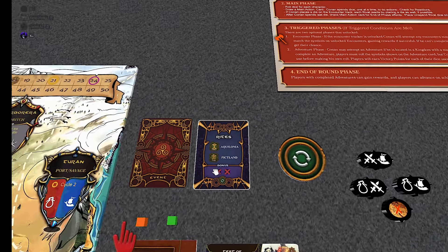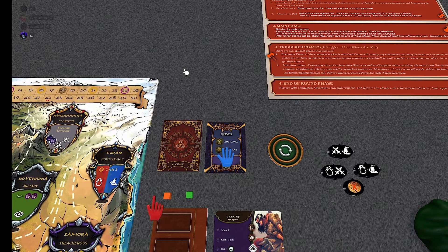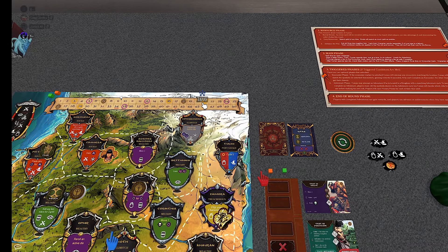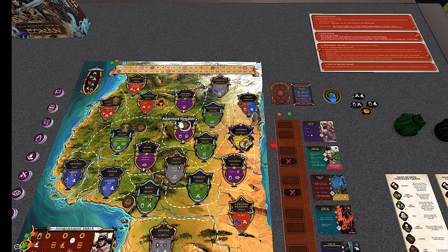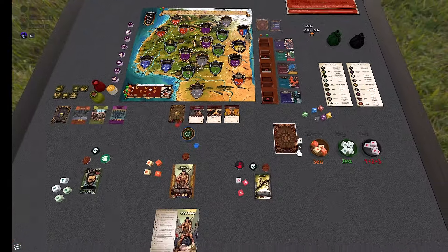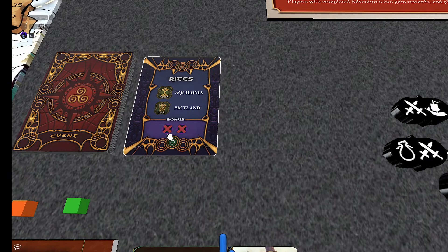The resource phase starts, as always, with an event. This is one of the new events called Rights — it's going to add God tokens to specific kingdoms. This is a change from multiplayer because normally each player selects a God token based on how they're doing on the score. But the rivals don't actually get God tokens and can't use them — only Conan can in solo mode. The only way they're added to the game is through events and through main action cards.